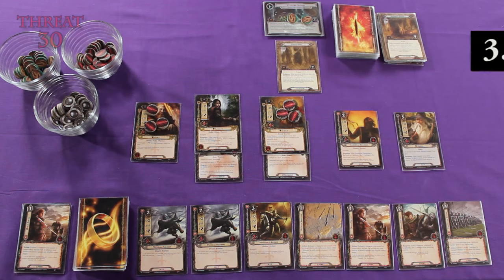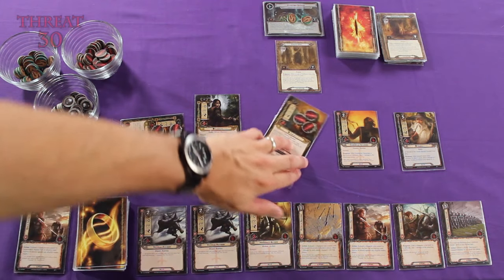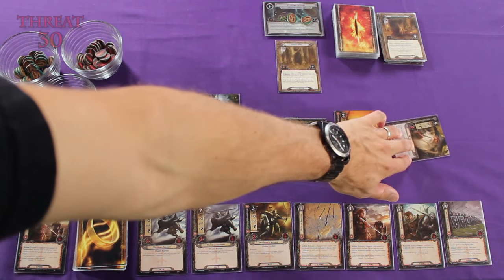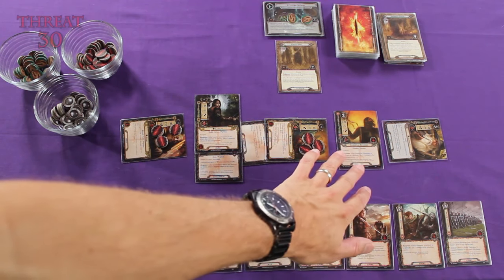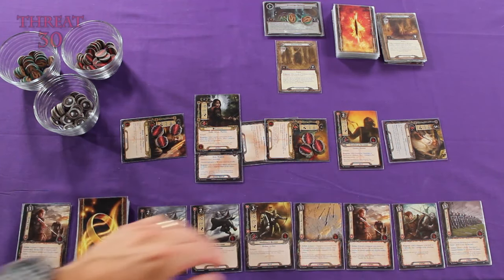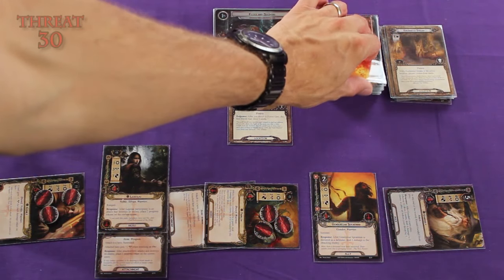We can move on to the questing phase. For the questing phase, I'm going to commit Gimli, Thalen, and Gandalf. I want to leave Legolas and the Gondorian Spearman available to attack or defend, because we've been drawing a lot of location cards and an enemy card has got to be around the corner. So let's reveal a card from the encounter deck.